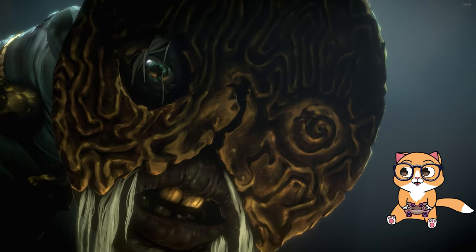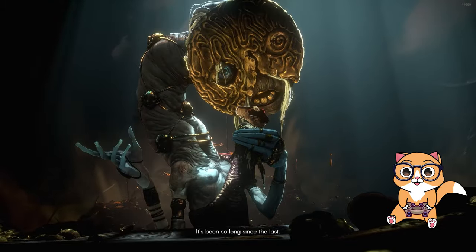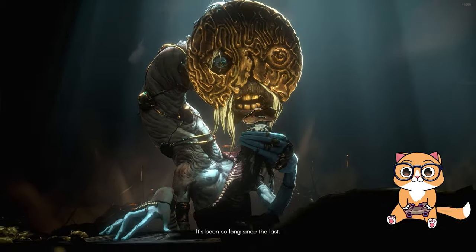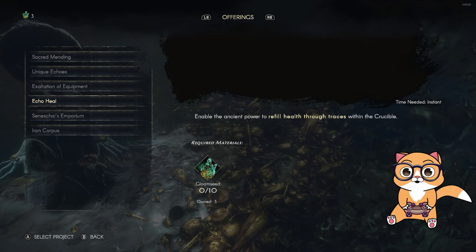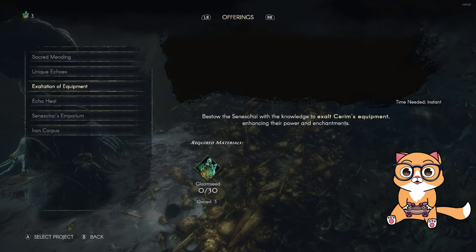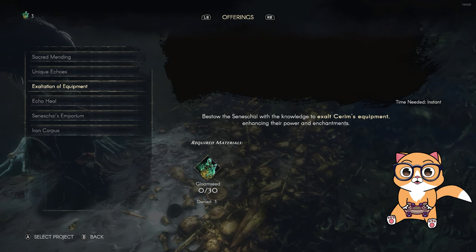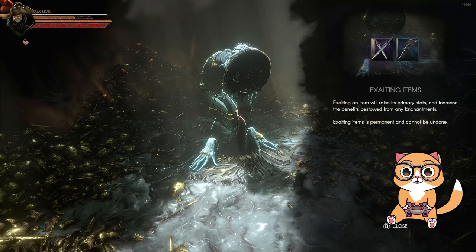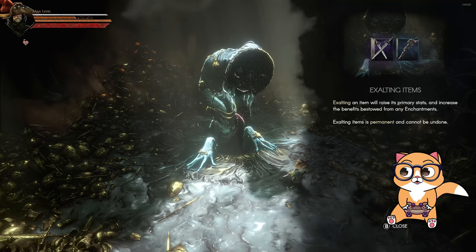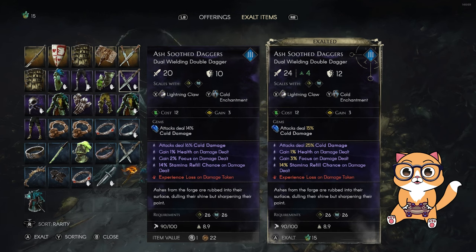In order to exalt weapons you need to go to the Seneschal, a new NPC that you can only find in the middle of the crucible dungeon. You can collect gloom seeds through the dungeon and unlock new mechanics like the respec option. It will also unlock the option to turn your gear into exalted, meaning it will maximize the stats of that gear. This is a huge game changer, as exalted weapons are permanent outside of the crucible as well.